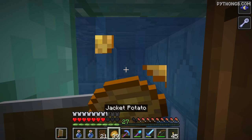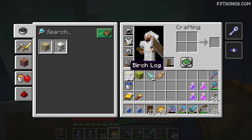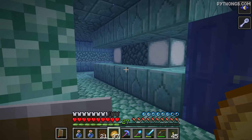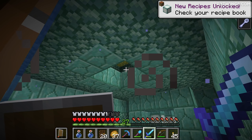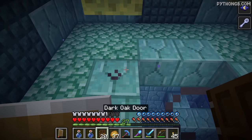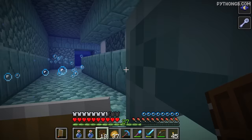We've got two more of these Elder Guardians to take down and then we should be able to get rid of the mining fatigue. There's the gold room - and it turns out we have a Sponge Room in here, which is big, dude. The priority goal right now is just to find and kill the Elder Guardians.